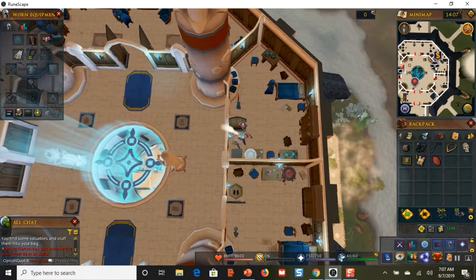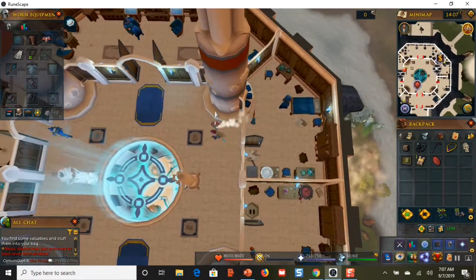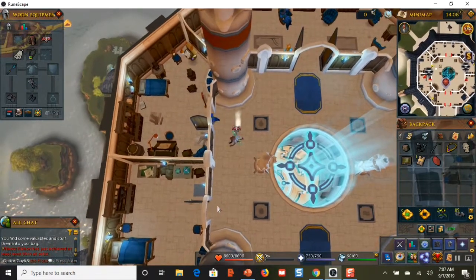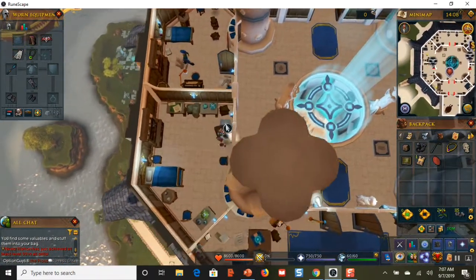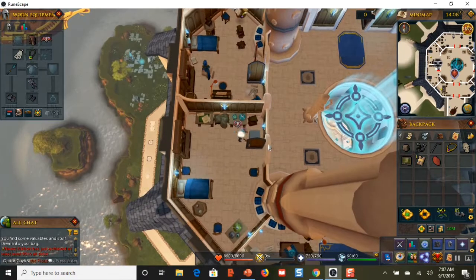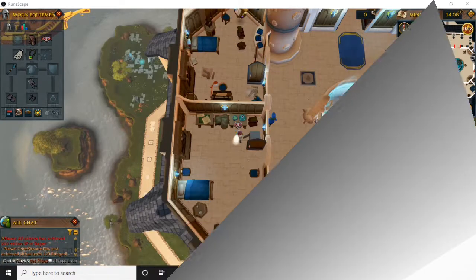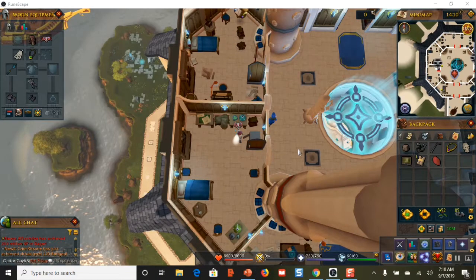Now walk to the other side of the room — the second safe is in the lower area. The safe is right there, so go ahead and crack it open. This is the last safe in this first video.